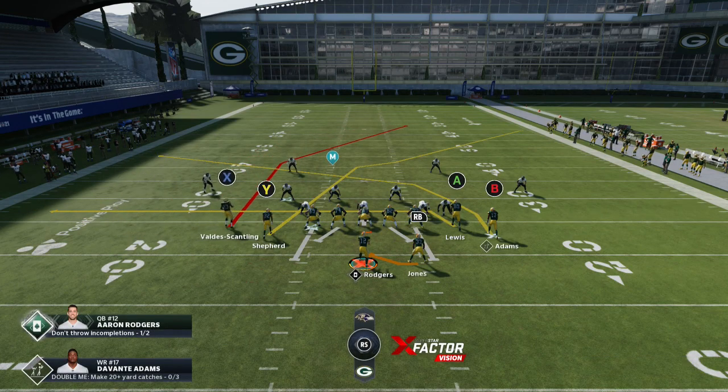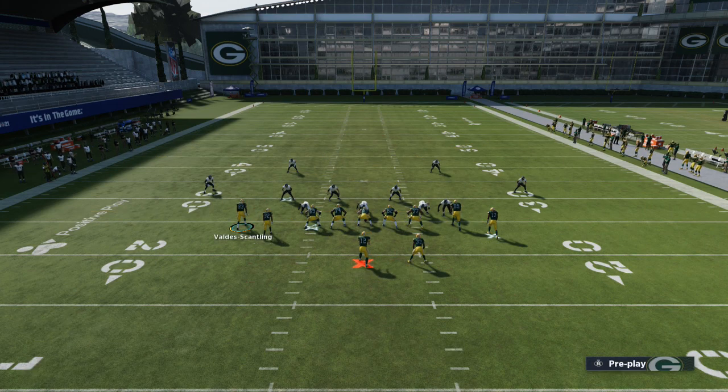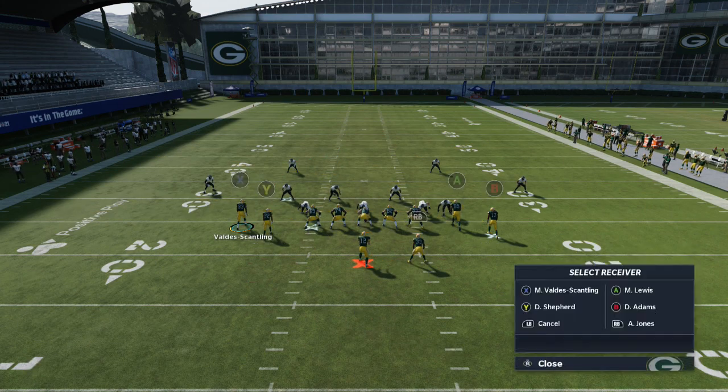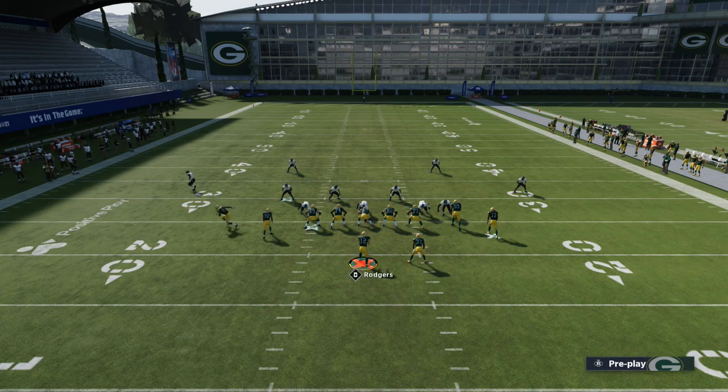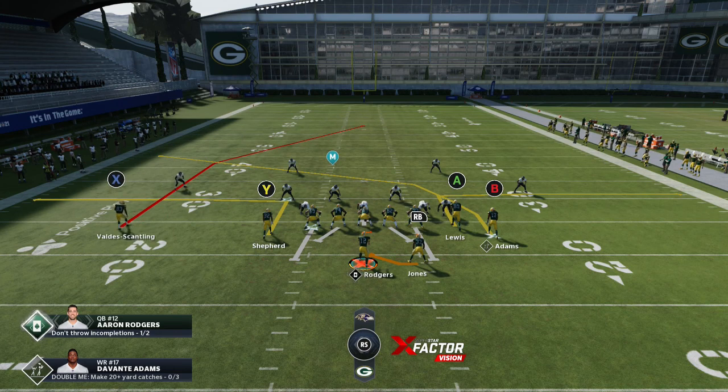All we're gonna do is put out routes on the two inside receivers, then we're gonna motion out our X receiver on that post route. We're not gonna smart route it, we're gonna leave it there. We're also gonna leave Adams on the crosser. If he users the post route then we can throw either the cross or the out route — kind of becomes a high-low concept on the left side.